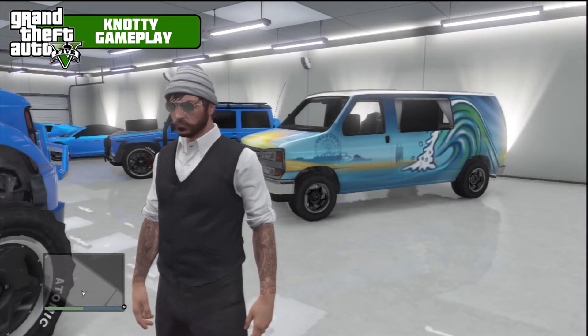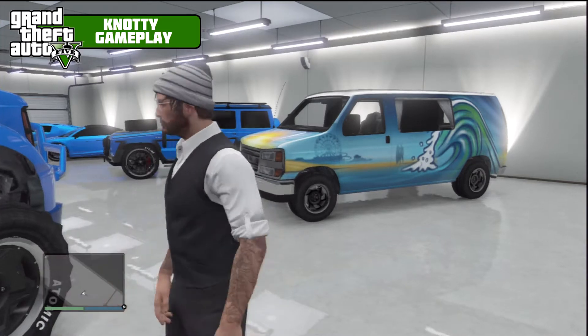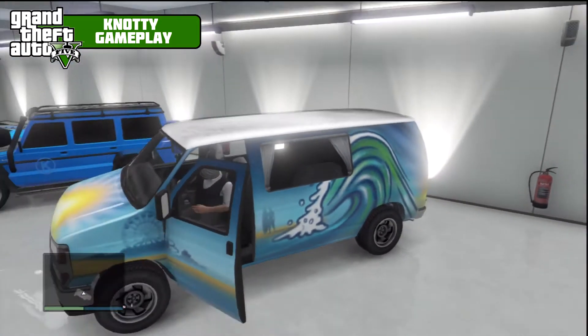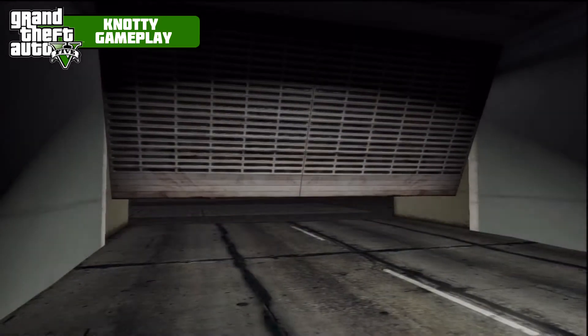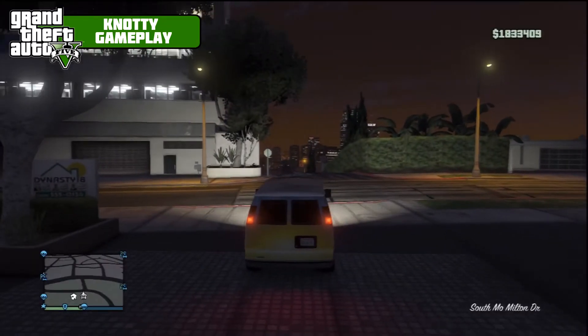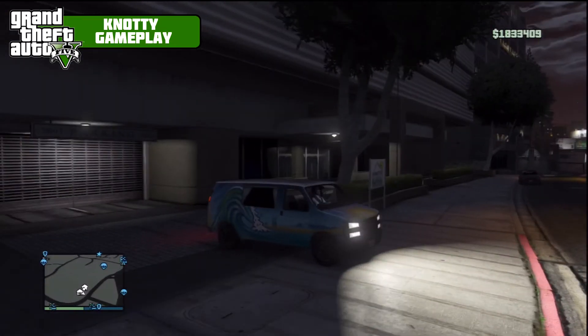Welcome to another GTA video. In this video we're going to be covering the Bravado Paradise, part of the Beach Bomb DLC. I have already covered all the other cars — the BF Bifter and the Kanes Kalahari — and I also did a video covering everything that came with the DLC: new weapons, clothing, etc. Links to those will be in the description. The next video after this will be the new boat that came with it — there were three cars, a boat, loads of clothes, and a couple of new weapons.